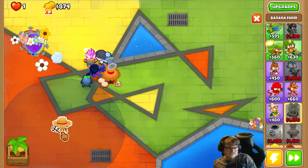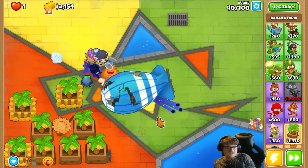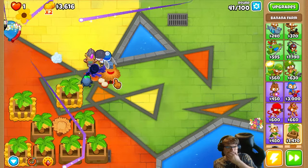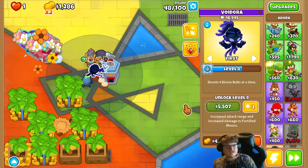Now we want banana farms — seven, eight. Let's see if this works. Let's set the ambush right here, in the middle. Five thousand.